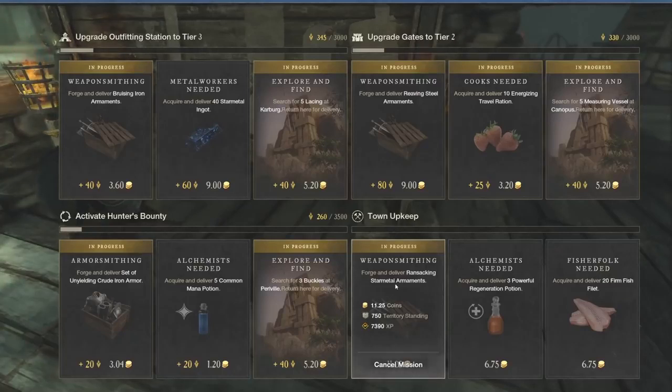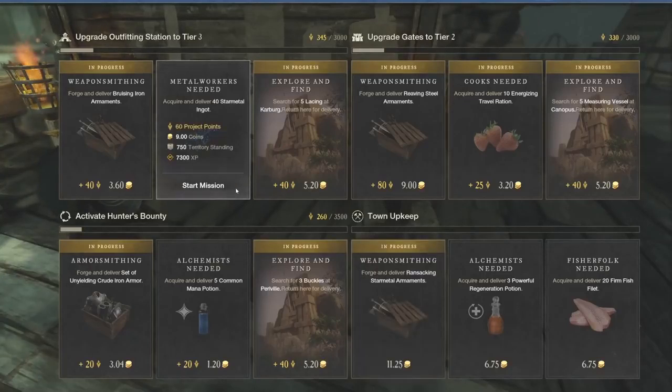It's very helpful to really understand that going through and gathering gives you XP, going through and refining gives you XP, and then going and crafting as well as turning in gives you XP as well. So do not waste your time on just 'acquire and deliver 40 star metal ingots,' because you can do more with that. You don't have to do these hard requests that are just gathering or just refining unless you really want to.